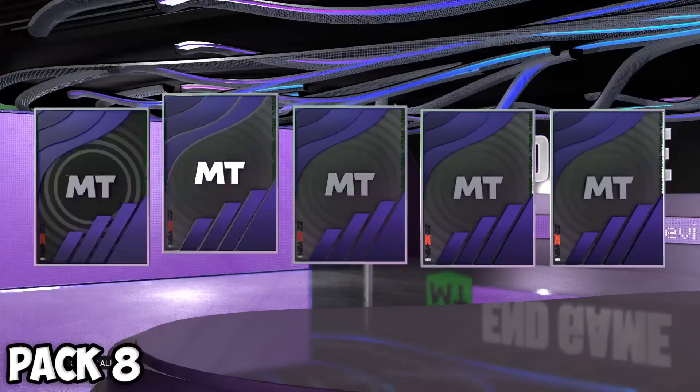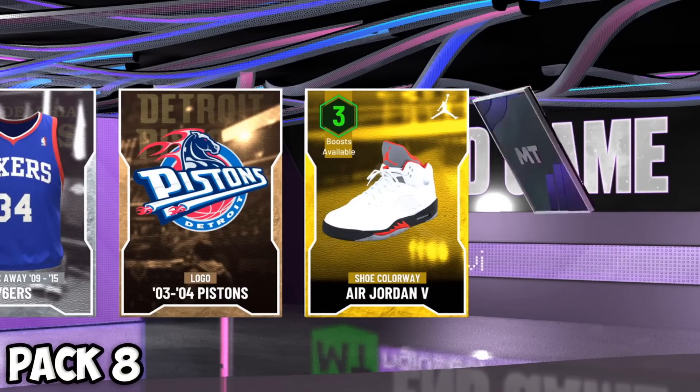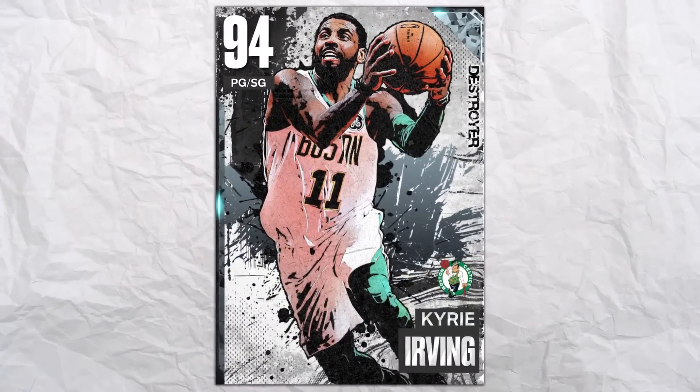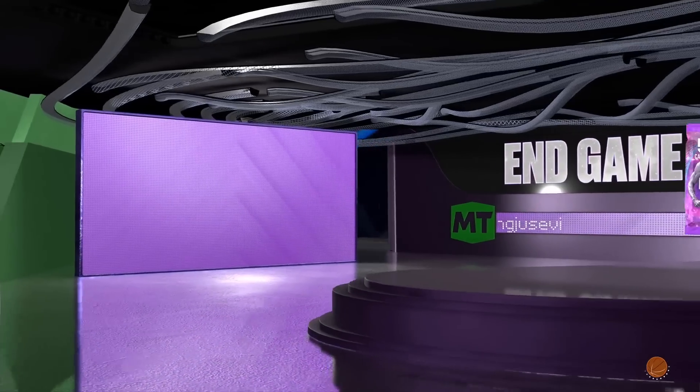Still want to pull an end game — it's kind of crazy we haven't got one yet. In another pack we don't get one. Pink diamond right here, it's not going to shake. It's Kyrie Irving — already in my collection. He does have a diamond card; we'll add him as the backup point guard.